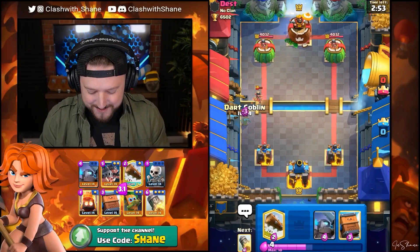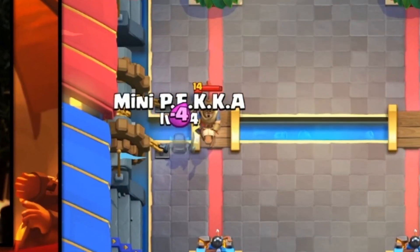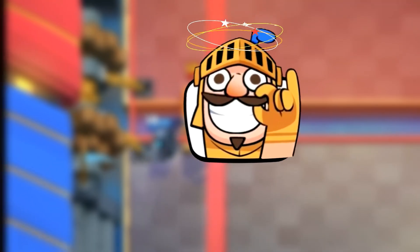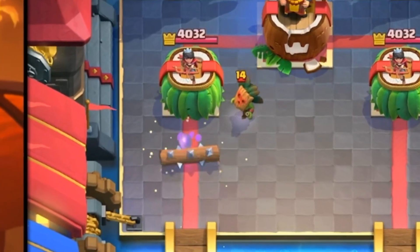Princess gets in the way of my Destiny. Dark Goblin goes in there. He's going to go... a Prince! That's not a Knight. Mini PEKKA right here, please — destroy the Skeleton Army! Skeleton Army?! Dark Goblin goes down. Come on, Skeleton! We got the Dark Goblin in there too — love to see it.